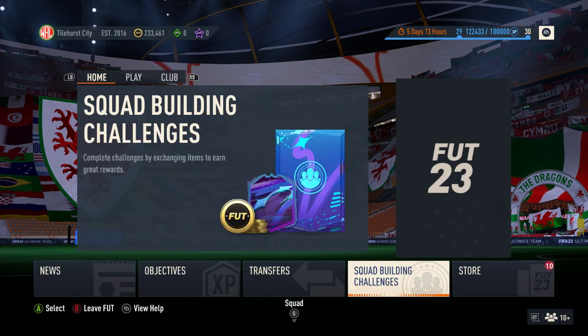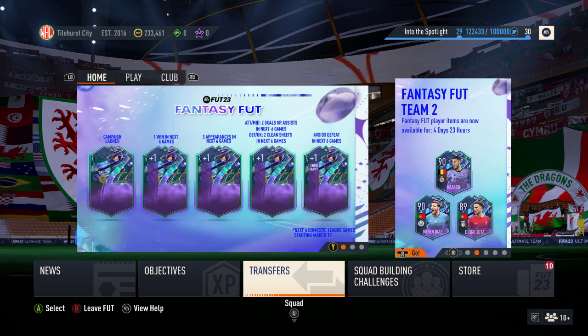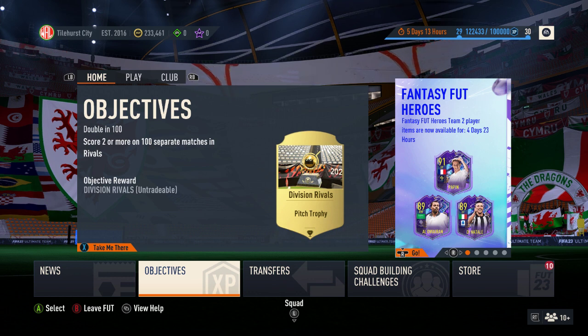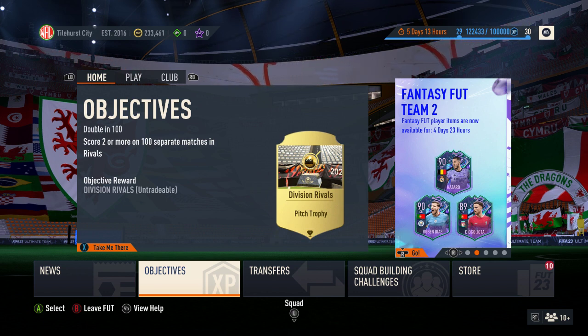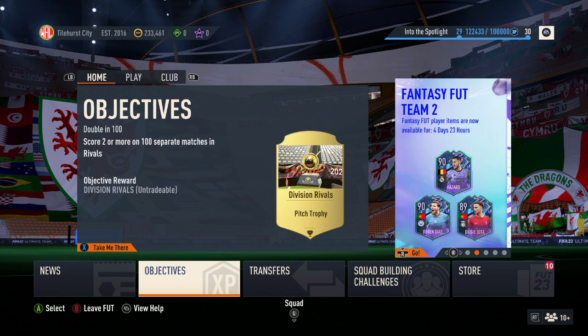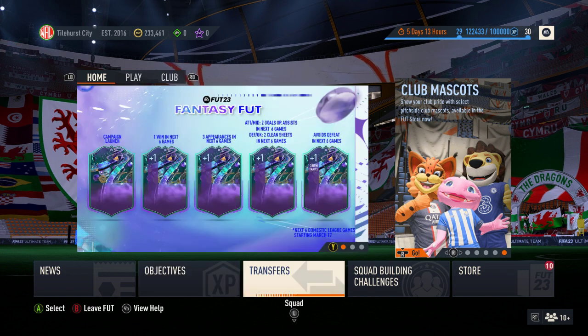I think when I was scanning through, that right-hand panel just says Foot 23 at the moment, but I'm sure it showed me something. There we go - Heroes Team 2. We have Jean-Pierre Papand on 91, O'Warren at 89, and Di Natale at 89 as well. They're the dynamic ones. And then, as we thought, Diego Jota is there as well - quite a Portuguese Premier League theme going on. And Eden Hazard of Real Madrid. Lima's there that we knew about.